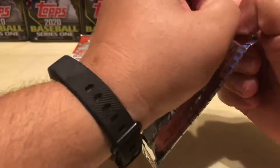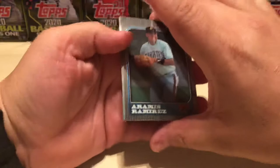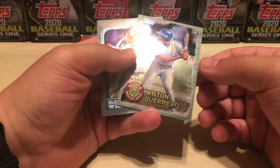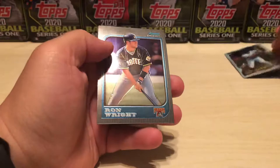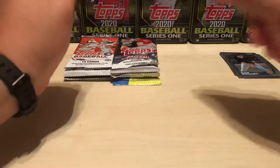On to '97 Chrome — again, this is a product I haven't opened before. We're looking for Adrian Beltre, Lance Berkman, Miguel Tejada, Halliday, refractors, parallels, and I think there's an international parallel. We have an Aramis Ramirez — I believe that's his rookie, yep. A Wilton Guerrero, a Scouts Honor Roll card. Here's the back of that card. A Ron Wright and a Danny Claussen.